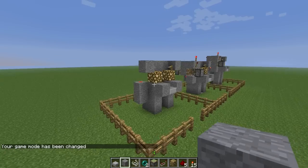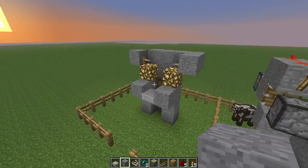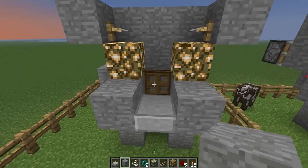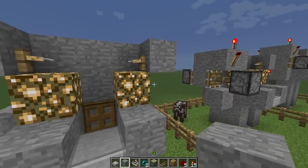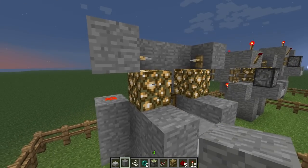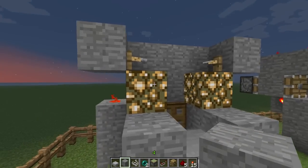They're also pretty flexible on how you can build them — you might have to adjust them based on how much space you have. Basically, you want to start with a basic template at all times: however high up you want, then a trap door, then two spaces, then one space. These do have to be some kind of transparent block — like glowstone, glass, a double slab, or a regular slab — something that the game considers transparent or air.